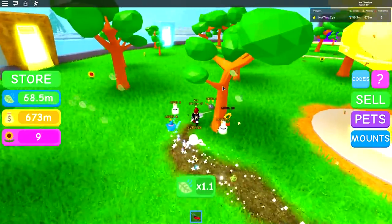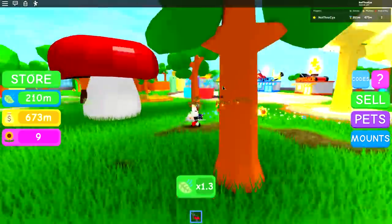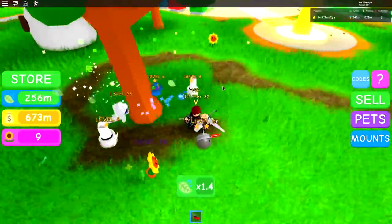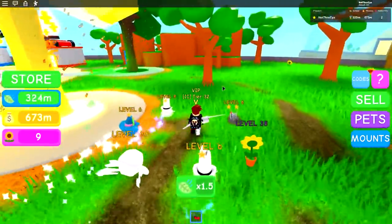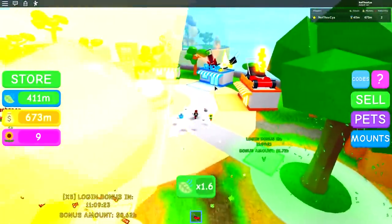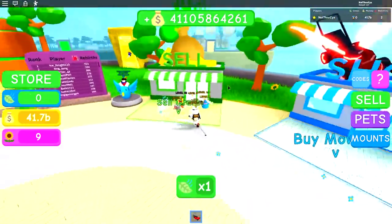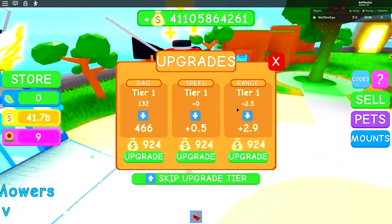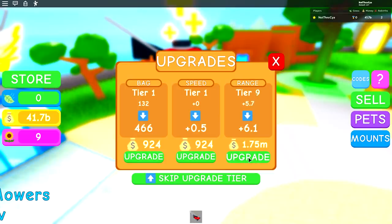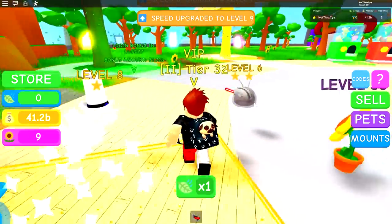In theory, when we actually start collecting... look at the trails! I love the trails - I want all of them to have trails. Now basically we should be selling stuff really, really quickly. 41 billion straight away! We can just start pumping up our ranges and speeds. Happy, happy days.